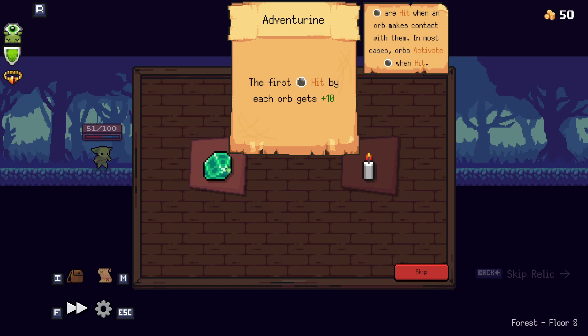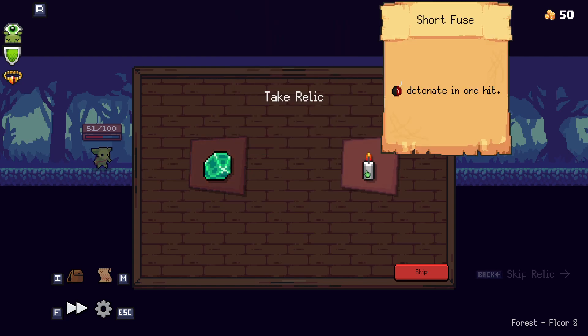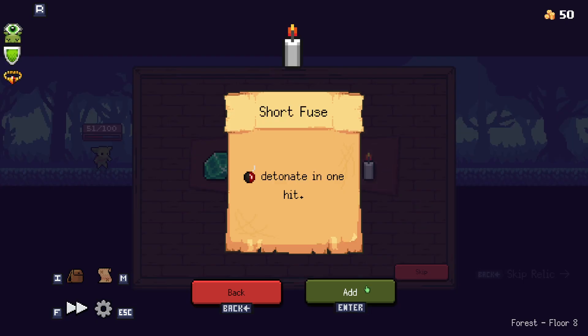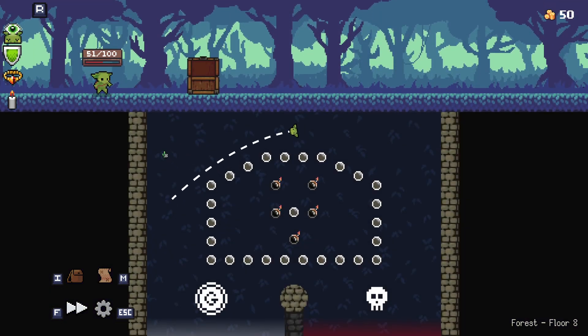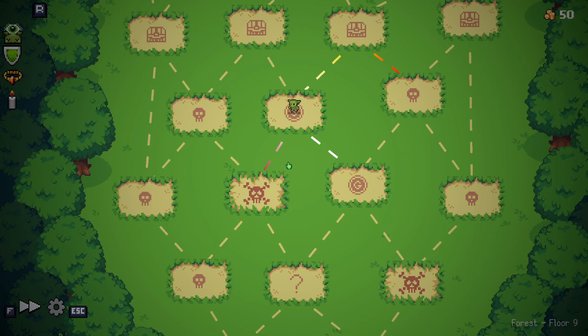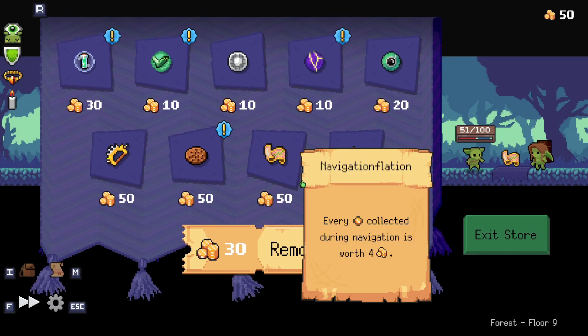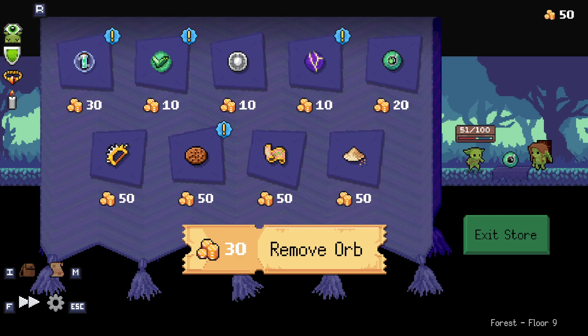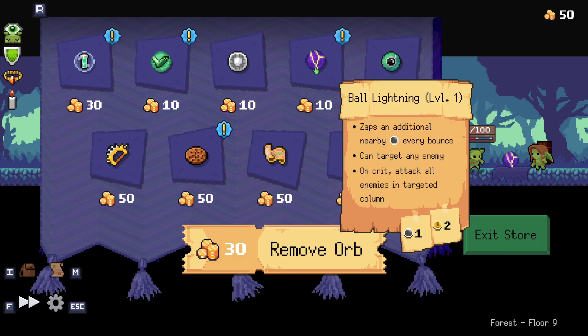The first pegbowl hit by each orb gets plus ten. Detonates in one hit — a short fuse. That's nice. Both of these are nice. I'm going to take this even though I just said the bomb's a bad idea. Plus one for each bomb detonated this battle. Zaps an additional nearby ball every bounce — can target any enemy. On crit, attack all enemies in a targeted column. That sounds so good.